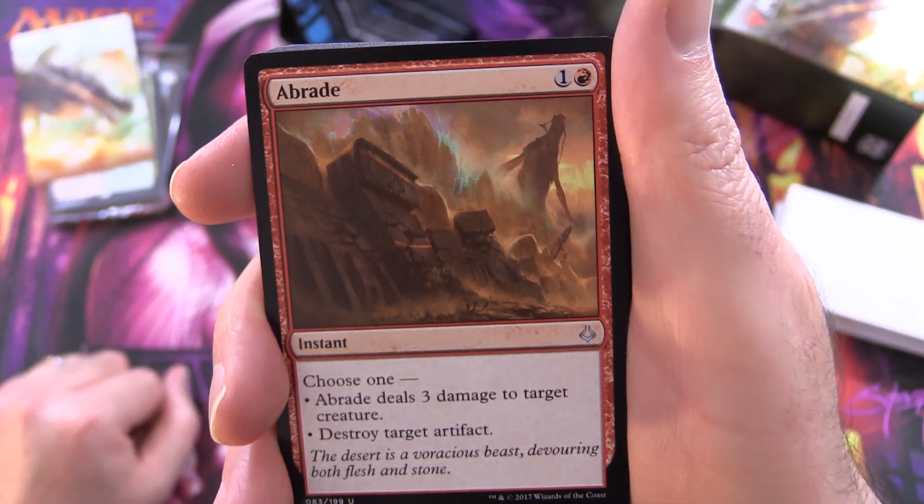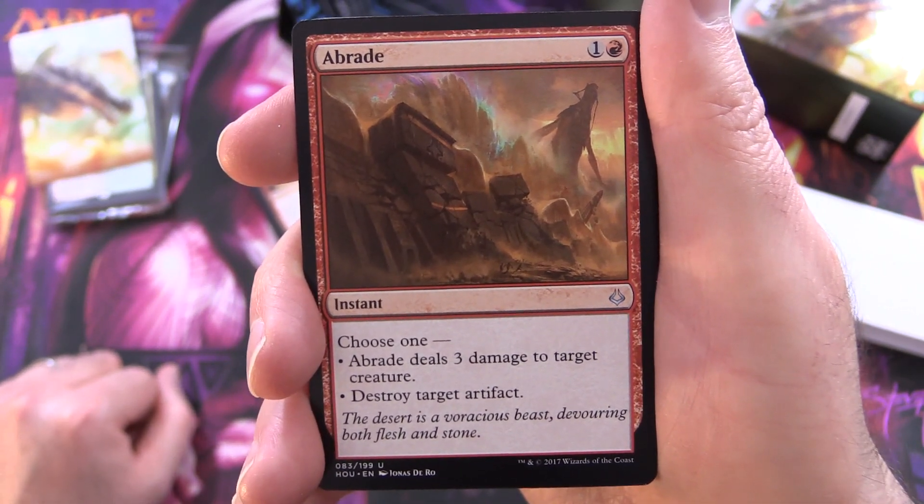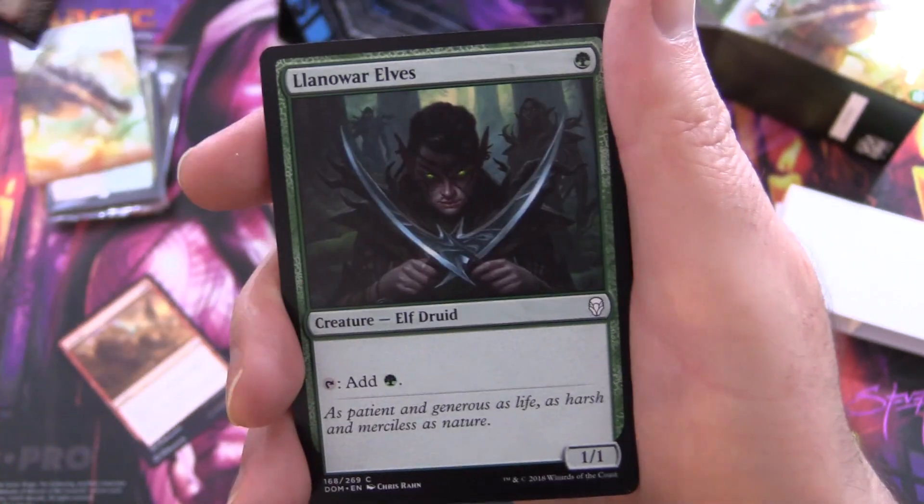Abrade for some removal - Instant for two. Choose one: deals 3 damage to target creature, or destroy target artifact. That one was from Hour of Devastation.